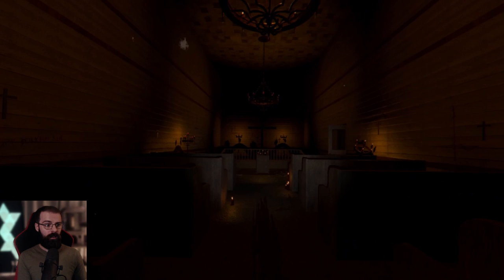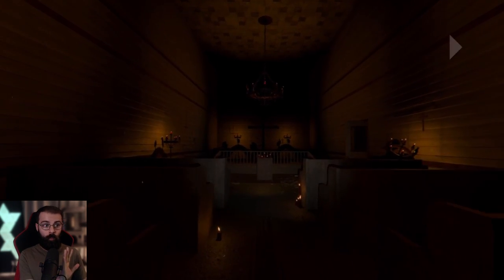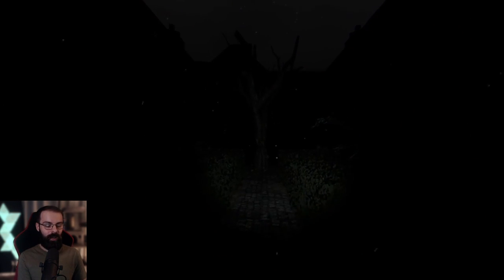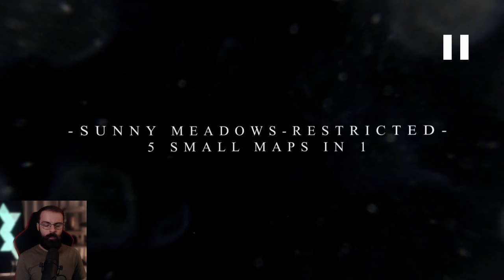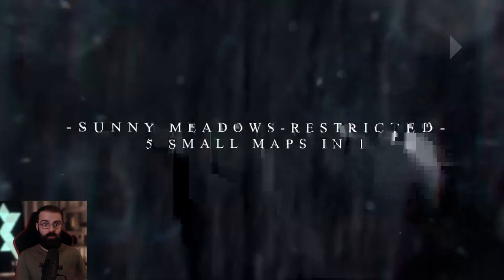Here we have a place of worship as well. The rooms feel very narrow, cramped and small, which is good - I think more condensed maps definitely work better for Phasmophobia. There's quite a wide variety of rooms, and a little outdoor courtyard with lovely snow. Sunny Meadows Restricted - five small maps in one, probably just to give us an idea of the size and the variation of rooms, with big variety in room design and style to keep the map quite fresh. The old asylum is quite bland with a lot of copy and paste. I think they're going to do a really good job with this map.